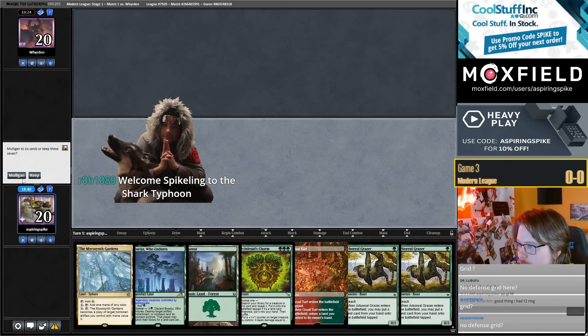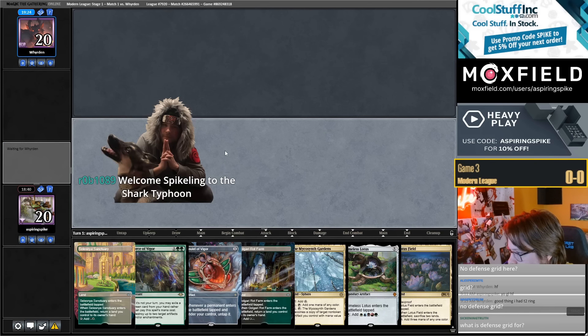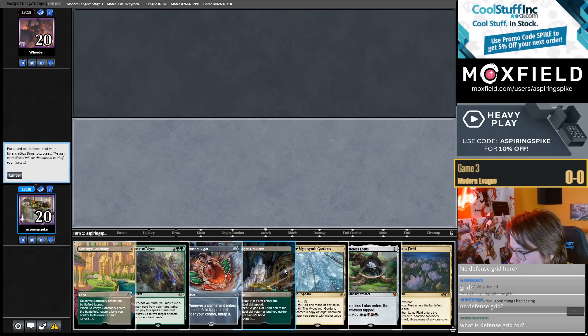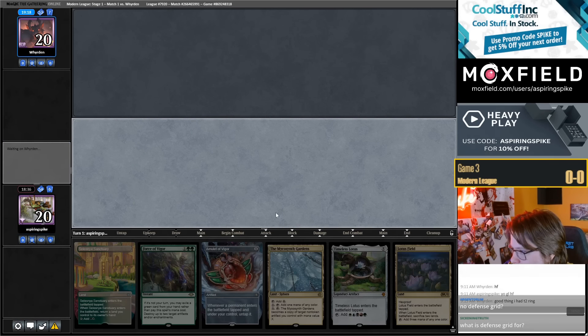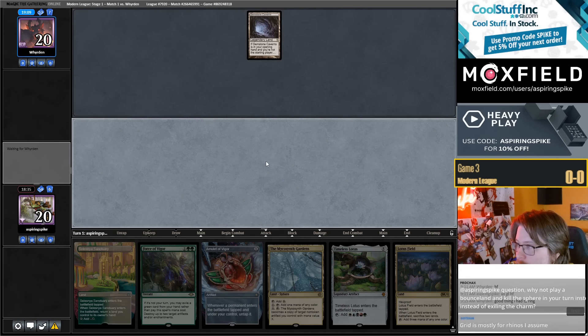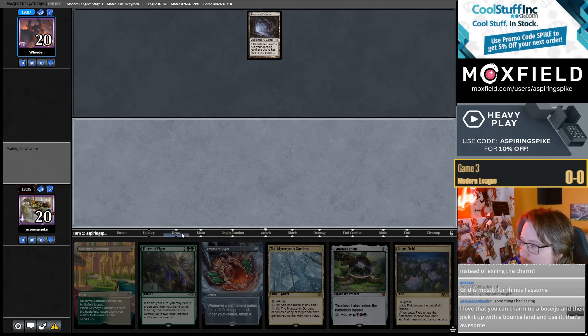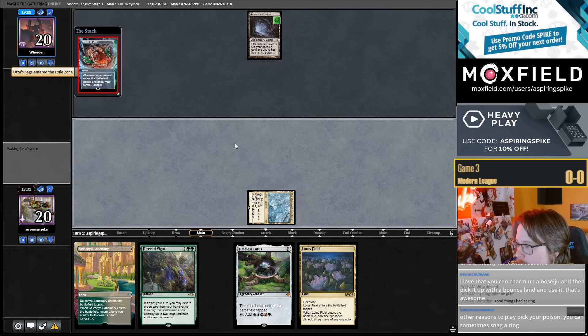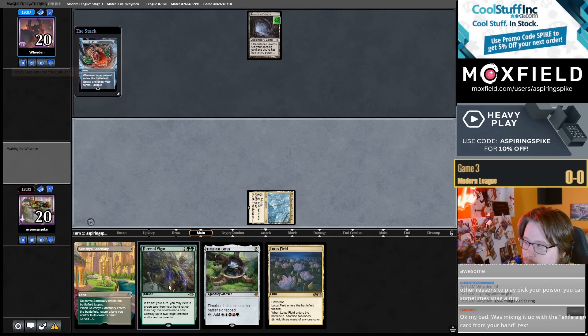If I could turn two Charm — I'm going to mulligan this. Maybe that hand was a reasonable keep. That's a mull to six, hand needs a payoff. We have a Force of Vigor. Defense grid — well, it's hard to over-sideboard. I see they have a ton of counterspells. It's hard to over-sideboard in this deck though. I don't think we can bring in both Force of Vigor and Defense Grid — I basically never bring in more than like four sideboard cards, but maybe I should have some grids.